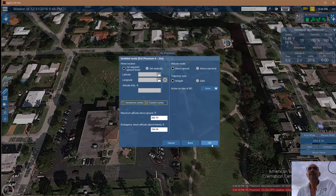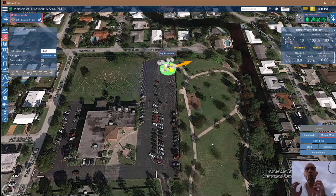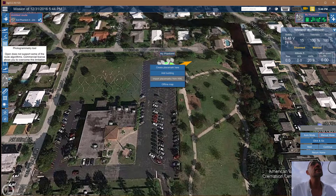I'll select the aircraft I previously configured. I don't want to go more than 200 feet — actually let's do 200 feet maximum. Emergency return height at 200 feet. What I want to do is create a path that begins right over here in the middle of that location.